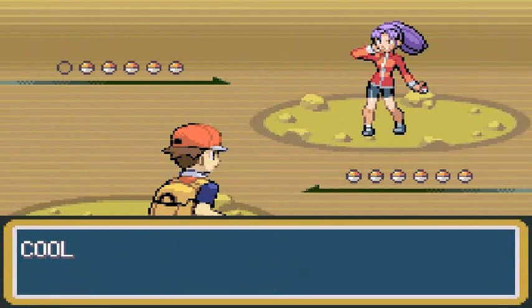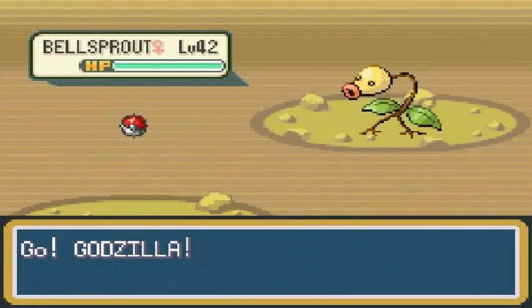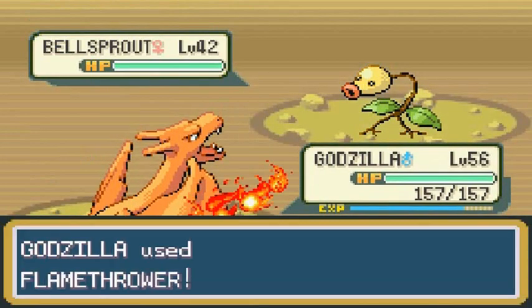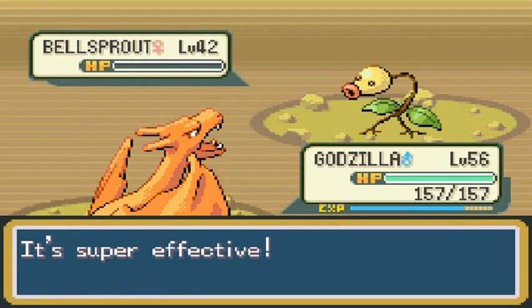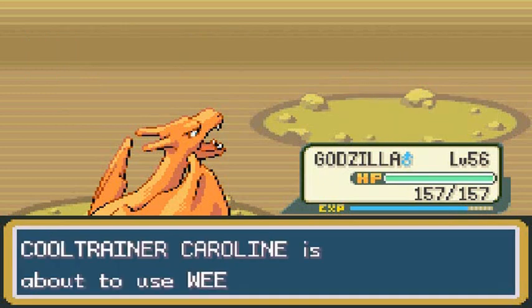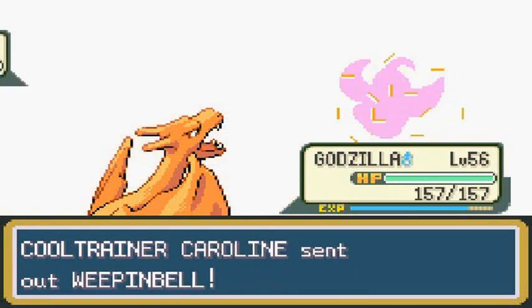Caroline wants to battle and she's coming out with Bellsprout. Flamethrower - destroy them all! Alright, look at that flamethrower taking care of business. Let's continue on with Godzilla.